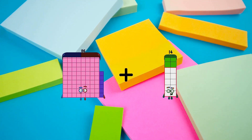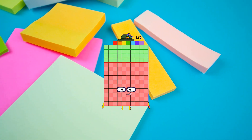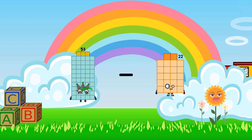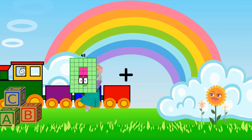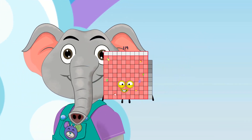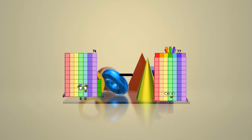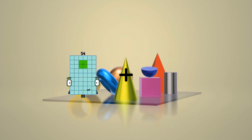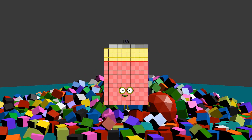86 plus 61 equals 147. 53 minus 4 equals 49. 48 plus 71 equals 119. 74 minus 42 equals 32. 54 plus 85 equals 139.